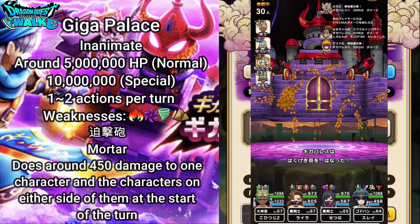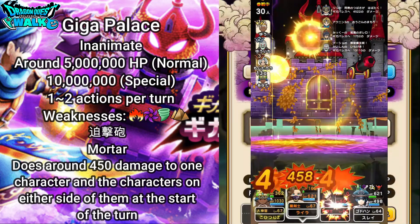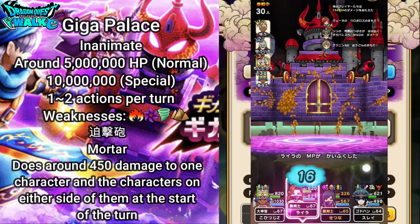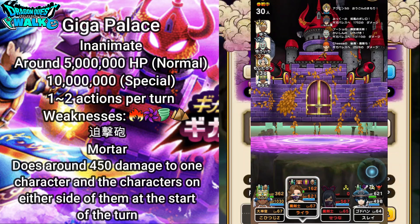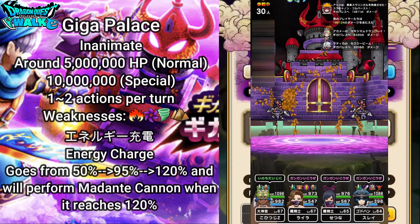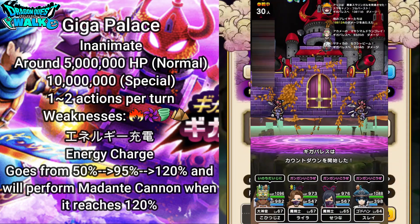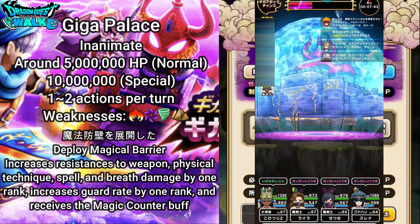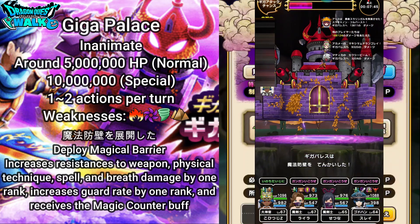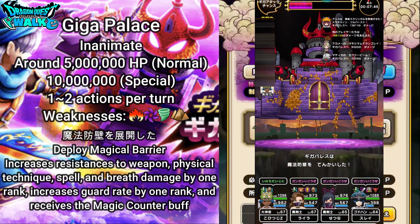Hakageki Yoho is a Mortar attack that does around 450 damage to one character and the characters on either side of them at the start of their turn — he uses it and then the damage triggers when the targeted character's turn comes. Energi Juden is an Energy Charge going from 50% to 95% to 120%, and it will perform Medante Kanin when it reaches 120%. Mahou Hokabe — Deploy Magical Barrier — increases resistances to weapon physical techniques, spell, and breath damage by 1 rank, increases guard rate by 1 rank, and grants the magic counter buff.